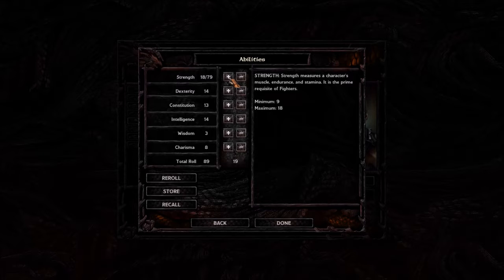For comparison, a Half-Orc bypasses exceptional Strength entirely and starts with 19 outright. Exceptional Strength works by rolling a percentile after hitting 18 — you roll two d10s to get a number like 93, meaning your Strength is 18/93, giving you significantly more attack and damage than a plain 18. We'll stick with our 18/79. Now for Dexterity: we want 19 — as an Elf with plus one Dexterity, we can hit the cap. Constitution goes to 17 — Elves have minus one Constitution, so that represents an 18 base.